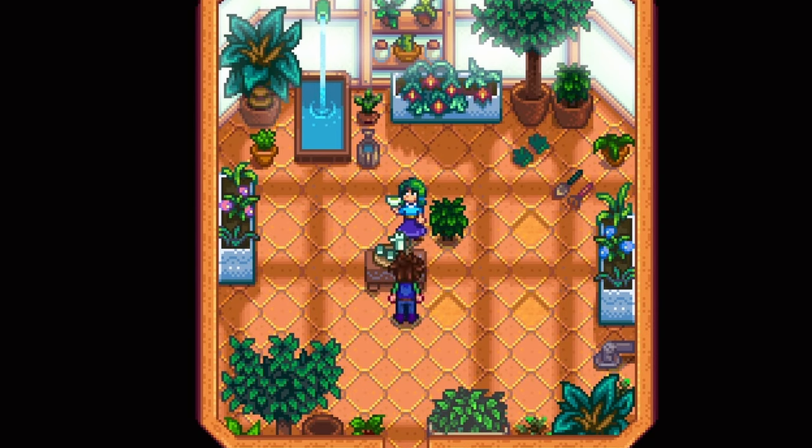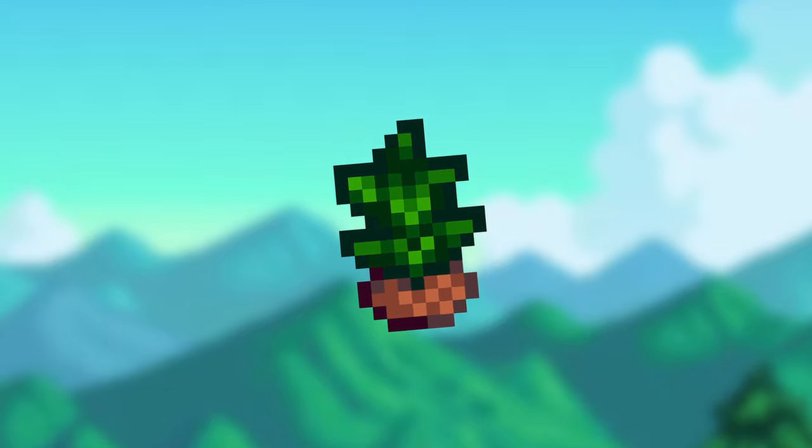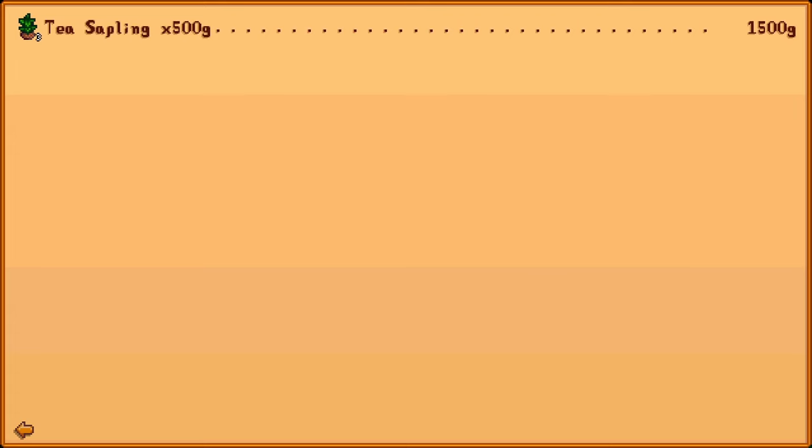Tea saplings can be acquired after completing Caroline's 2 heart friendship event in her tea room. After being crafted, they can grow in spring, summer, or fall outside. They take 20 days to grow and regrow every single day during the last week of the season. They produce tea leaves, which sell for 50G each. Although tea leaves can be sold, you can alternatively just sell the tea sapling itself. They sell for 500G each, which is one of the best ways to make money early game.